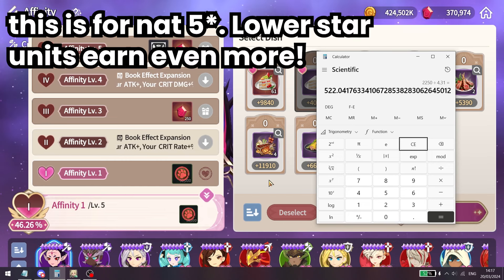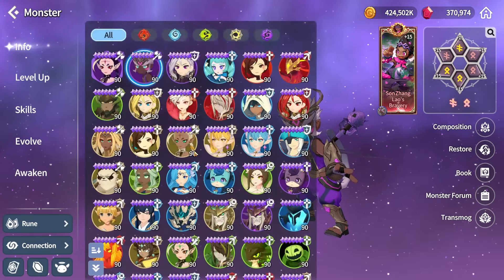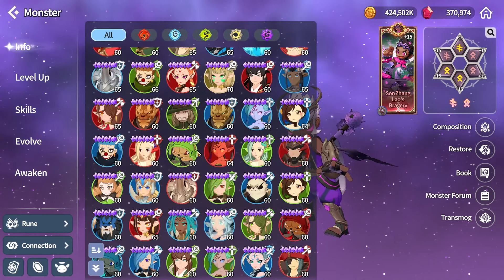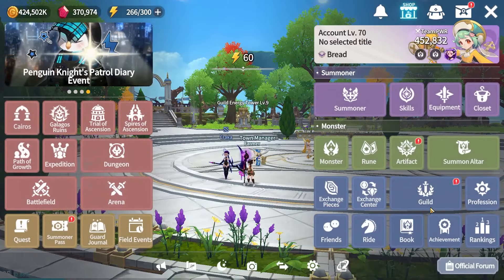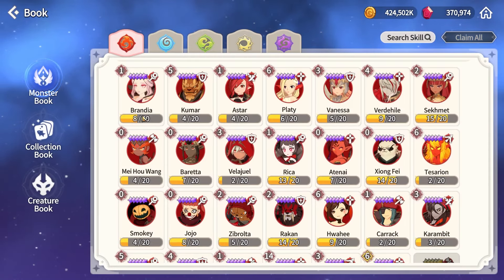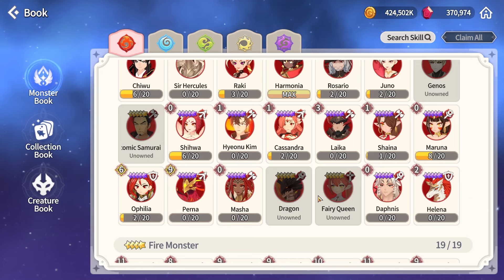There are a lot of opportunities to make this profit because there are so many nat 5s in the game and they keep adding more — so with each new nat 5 that's essentially 750 more crystals you can earn. Counting just one element there are already around 35 to 40 nat 5s, and across all elements you're looking at around 200 nat 5s — 750 crystals each is a massive amount.